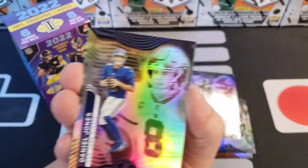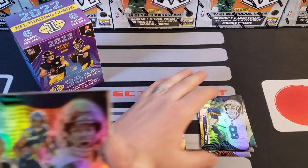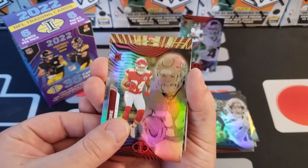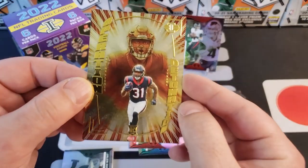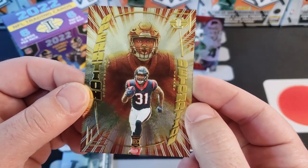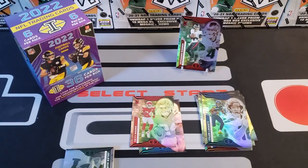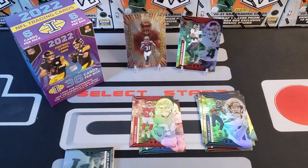We got Terry McLaurin, a little Scary Terry action, Davante Adams — we'll see who he's got for quarterback next year — Darnell Mooney, Daniel Jones, Jameson Williams rookie card, Ar'zon Williams rookie card, Tyler Lockett for the PC, Desmond Ridder rookie quarterback, and Skyy Moore rookie card. Oh wait — what's this? I didn't see that! Oh, this is the Operation Detonation! I haven't seen this one before — it's a rookie too! Operation Detonation for Damien Pierce rookie card — wow, that is cool. I will sleeve that up — that's an awesome looking card.